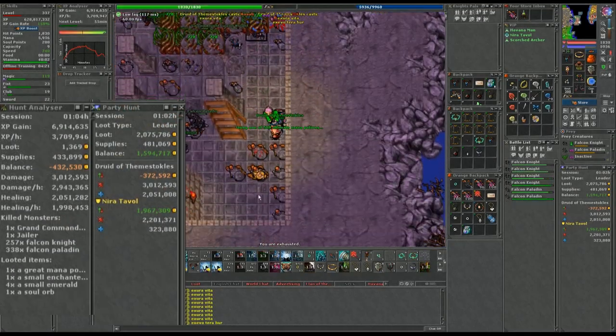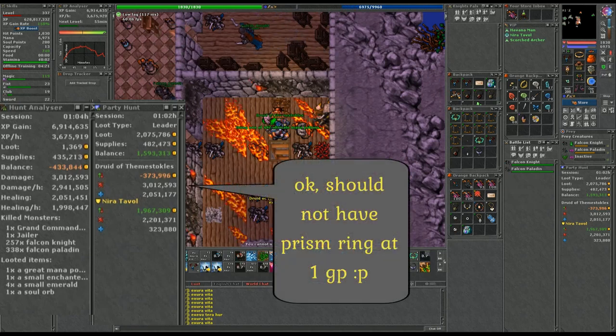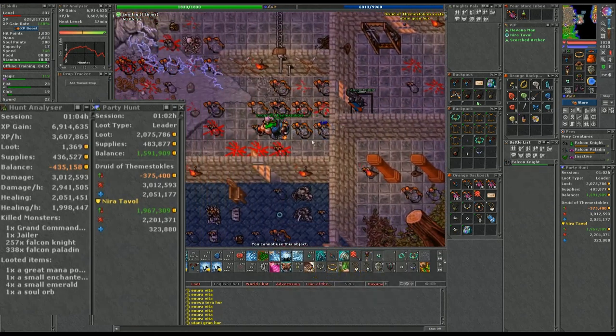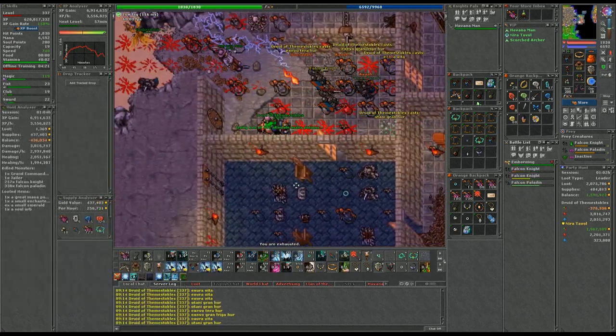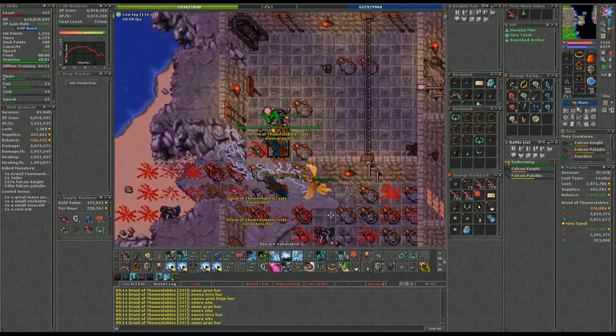Next time people mention to you that their personal waste doesn't line up with your own leader configured prices, feel free to direct them to this video. Then they will understand that the leader configured prices are way more accurate than their own hunting analyzer. In reality, Cipsoft should of course fix the personal hunt analyzer to also use their own preferred loot value when consuming items. Until then, always take your personal balance with a grain of salt.